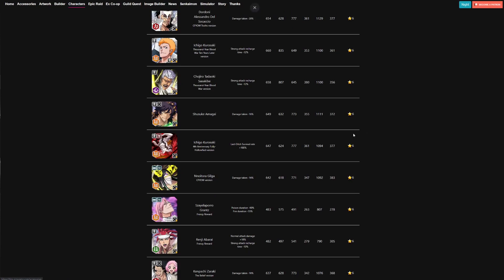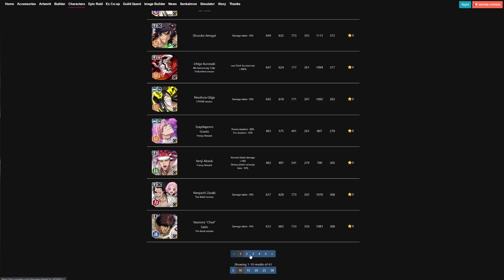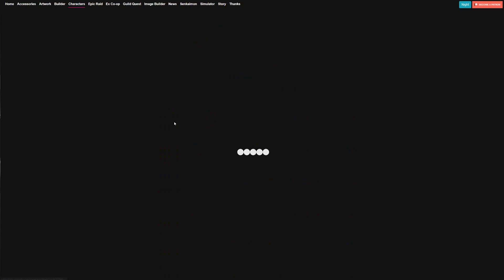So let's sort by Captain Killer. As you can see right here, this whole page is just an amazing set of characters you can use, with the exception of Zaya, Plu, and Renji — not really sure why they're ranked this high. But a lot of these characters can and will be used. First, let's talk about Dodoni.